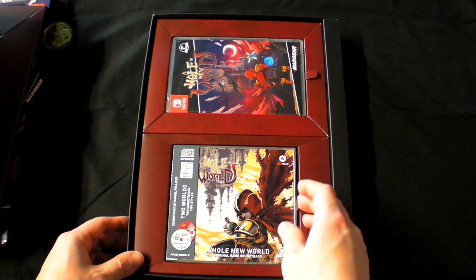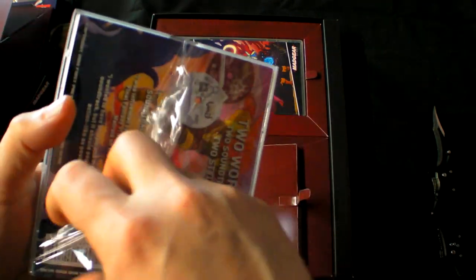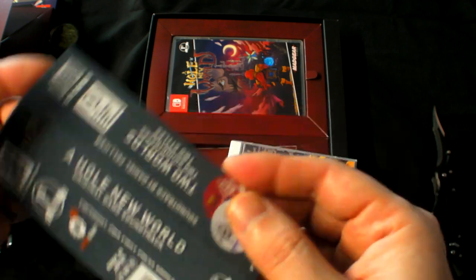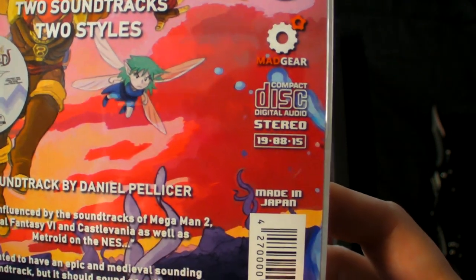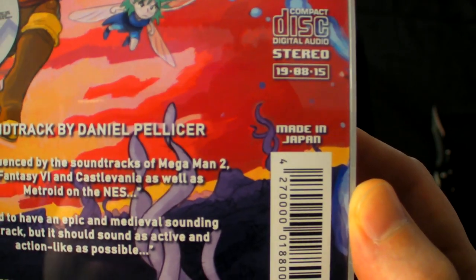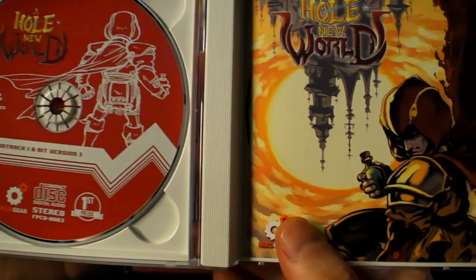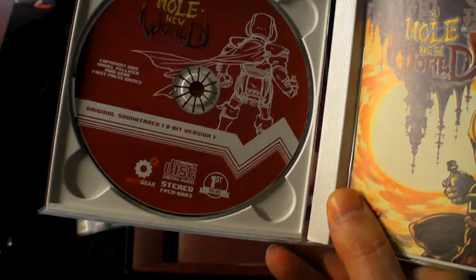Alright, we've got the game and the soundtrack. I like the CD case — it's kind of like one of those Japanese style CD cases, almost like a PS1 Japanese game. It's got the side card thing. Two soundtracks, two styles — two worlds, two soundtracks. The original soundtrack 8-bit version. The developer was influenced by the soundtracks of Mega Man 2, Final Fantasy 6, Castlevania, and Metroid on the NES — wanting an epic, medieval-sounding soundtrack that's as active and action-like as possible.